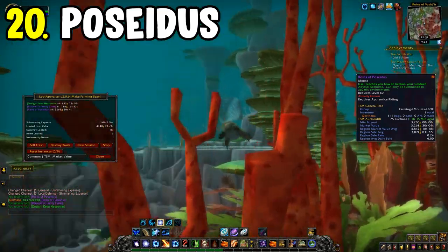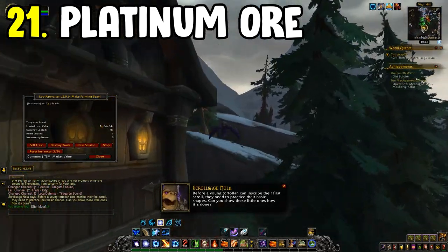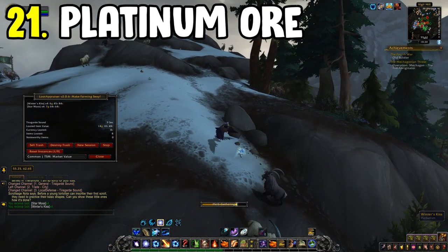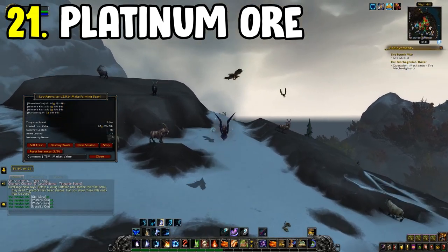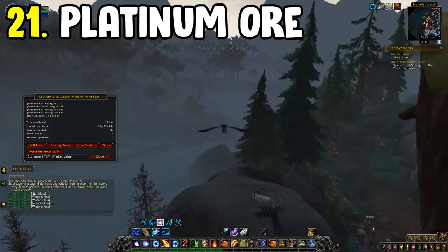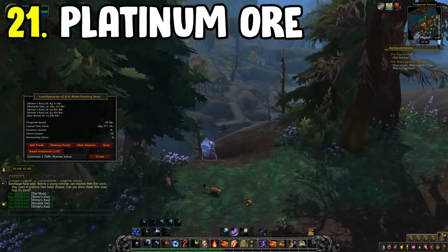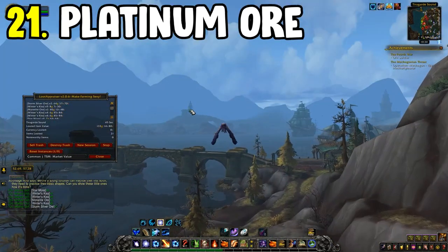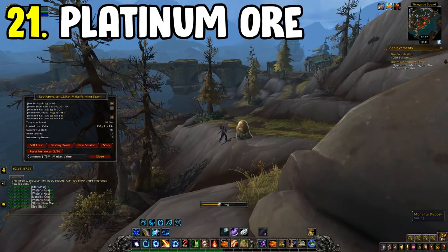Number twenty-one is the Platinum Ore farm in Tiragarde Sound. Make sure you have rank three in Platinum Ore — and pretty much all BFA ores. Platinum Ore has gone up in value since BFA ended and Shadowlands began, because less people are farming it, supply is running low, and it's still used in various crafts today. Tiragarde Sound is the best location for this and can be used as a multi-farm alongside Star Moss and Riverbud.